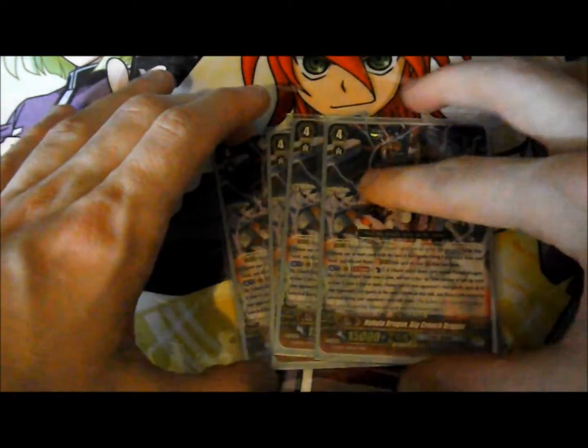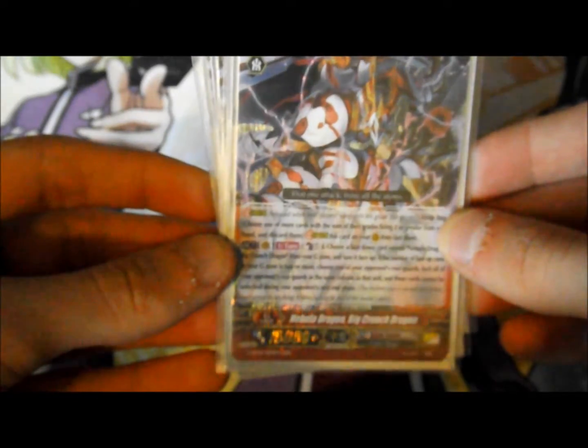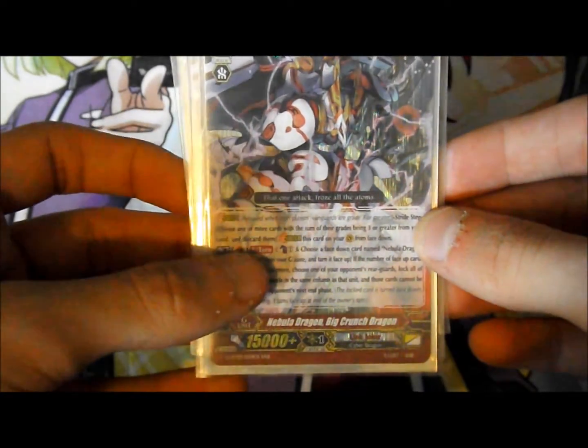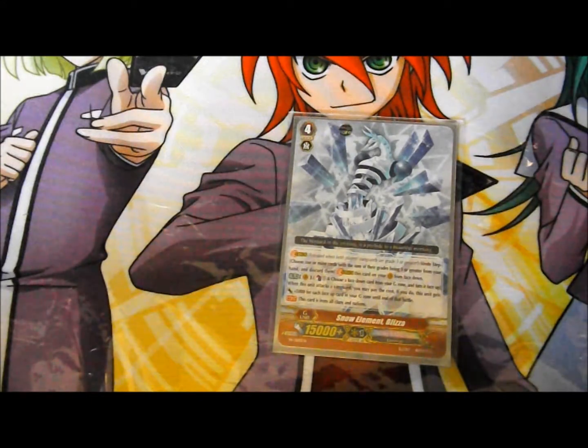Another really good stride card is Nebula Dragon Big Crunch Dragon. He's the Omega Lock card — on turn 1, Counter Blast 1 and flip a copy of him over, and you can lock down an entire column, which is really powerful. I also run 1 Blizzard, which does the job of Counter Blasting 1 to instantly put me onto Generation Break 2, helpful for early game.